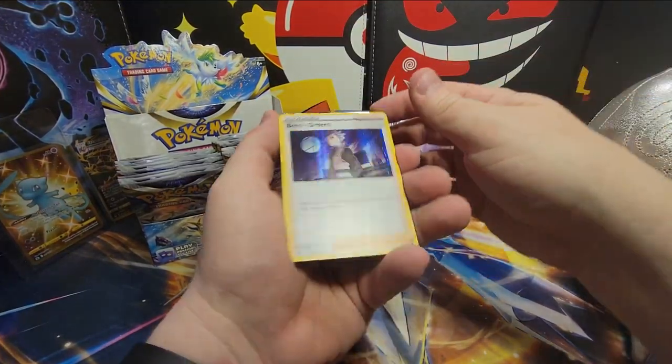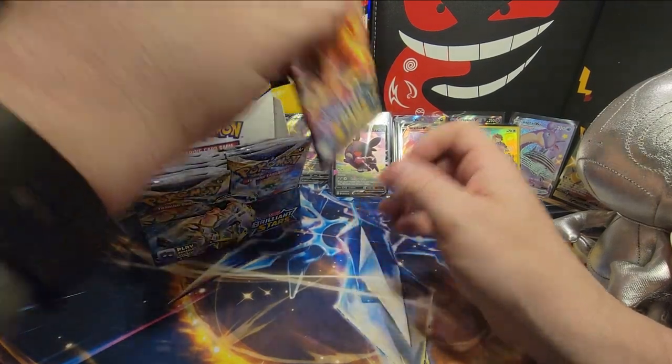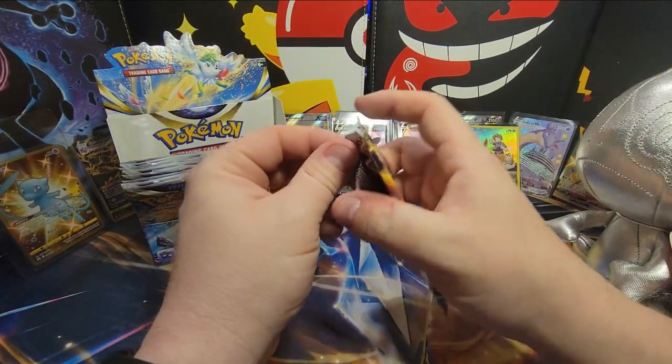Kindler, Prinplup, Piplup, Prinplup, Duskull, Farfetch'd, Exeggutor, Grimer, Sneasel, Karrablast, and Boss's Orders holo — nice! Always using Boss's Orders. It's nice to pull someone off the bench you can take out pretty quickly.